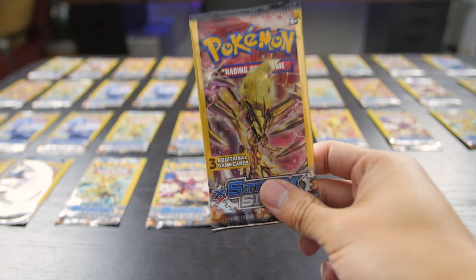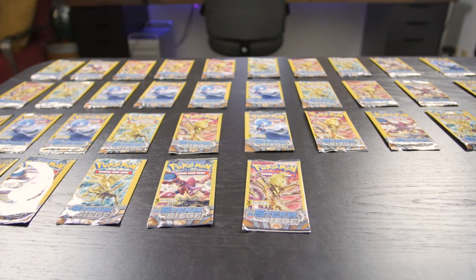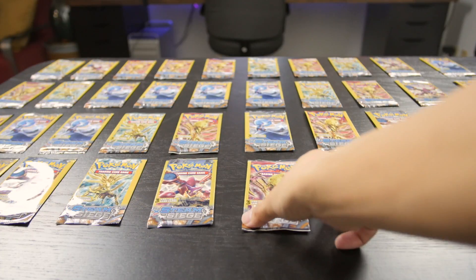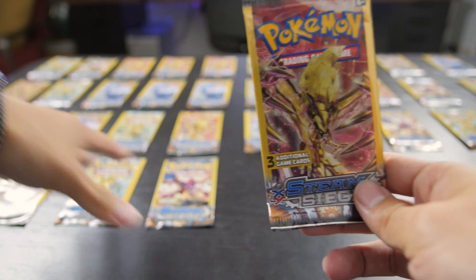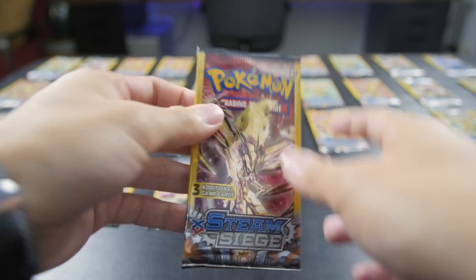How many packs do we have, Lita? We have 26. Actually, 36 packs. My bad - 36 packs. It's a lucky 26... same number as Chase Utley of the LA Dodgers. So we're gonna try to get something good, right? Alright, let's just get started.